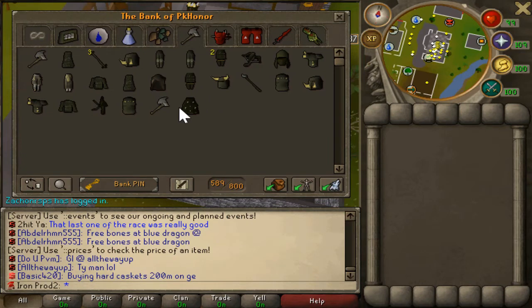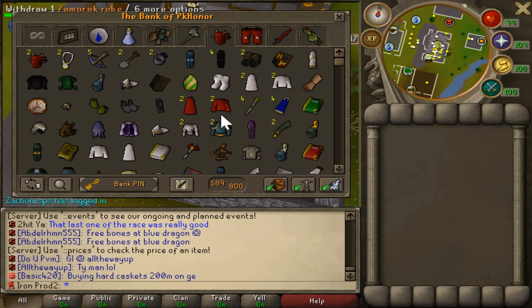Next is my barrows tab. I have full Guthan's in here I think, and that's about the only set I really have - maybe full Ahrim's in here as well. Nothing too special about that.